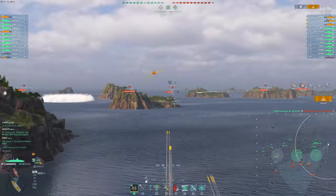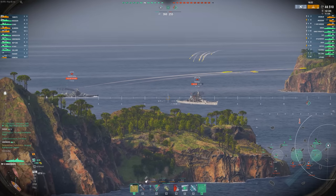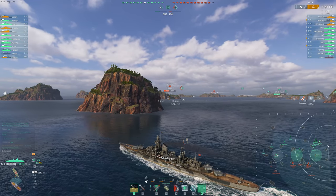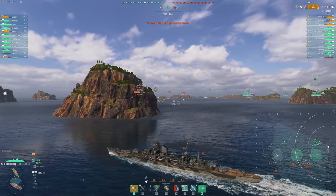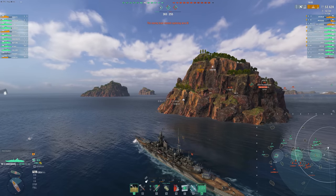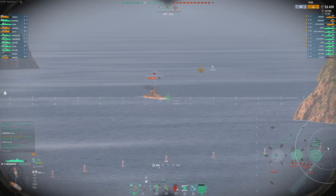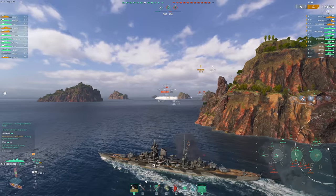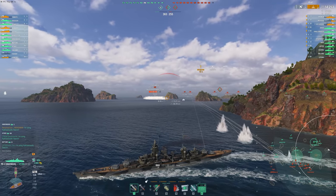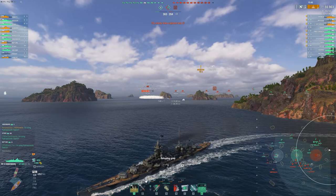We're going to gain a massive positional advantage in this game, assuming we execute this flank properly. The distraction that I'm going to provide and hopefully bait the enemy team into is really going to help our team win. So even though our battleships are kind of stalling out around that D8 square, me pushing this flank opens up a lot of possibilities for them to push in relatively confidently. As a battleship player, knowing that a flank is relatively secured - that you're not going to get torped from an angle you're not expecting - is really valuable information that allows a battleship player to play a little more confidently.